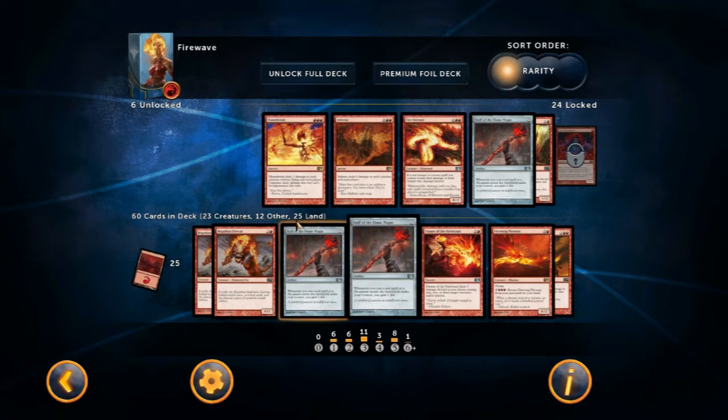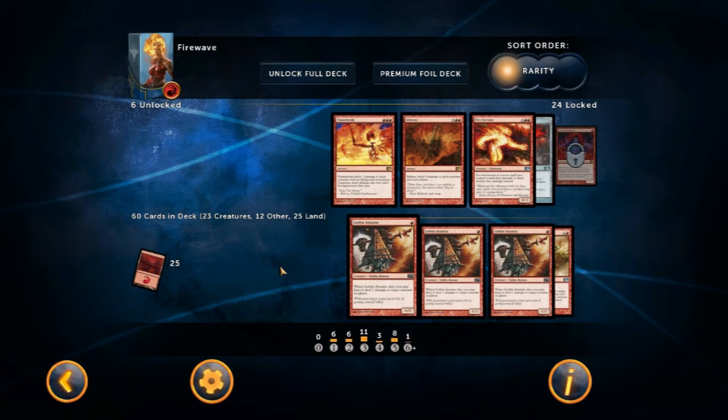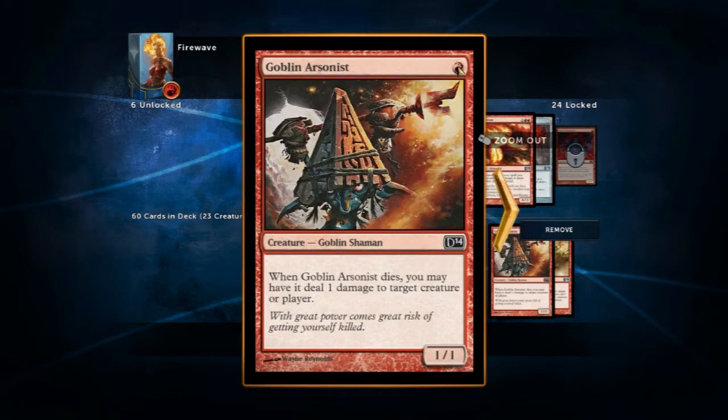Chandra is a mountains deck. If we have a look at her cards — here are all the cards in the deck manager. I've got 24 cards locked; I have to play games to unlock these. I could unlock them through Steam, but there's a bit of fun in winning games and unlocking a card — it's like a present, an award. I've got 66 cards in this deck. There are 23 creatures, 12 other types of cards, and then 25 lands. These lands are your mana or your spell power, so to speak. The more mana you have — the more lands you have in play — the more you can cast. They say the lands should be about 40% of the deck.